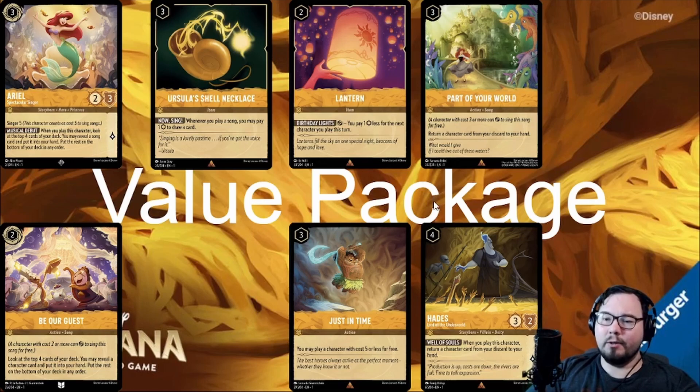We have our ramp package in Lantern and Just in Time, which both let you cheat out characters early. Lantern is a bit more consistent value, but there are some very strong combos with Just in Time — like dropping a Cuscó turn three.